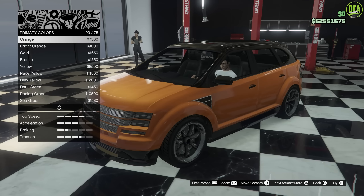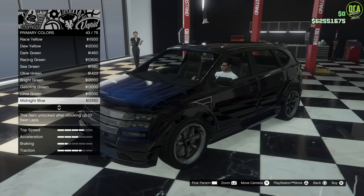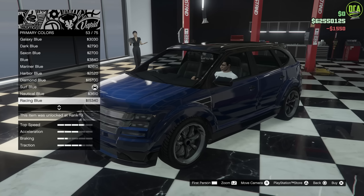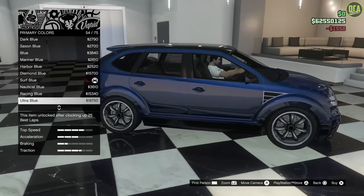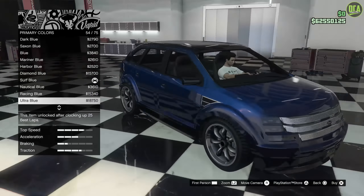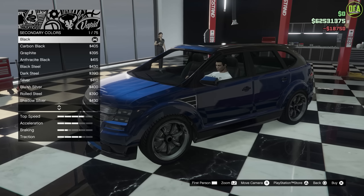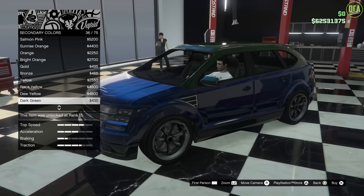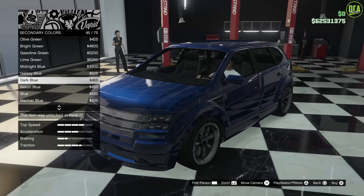So we're going to go here — after the greens — dark blue. For pearlescent, we're going to go with ultra blue. You can see it just really brightens it up there. It looks pretty good on this car. And then for secondary color, we're just going to go ahead and make that match. Dark blue. Very nice.